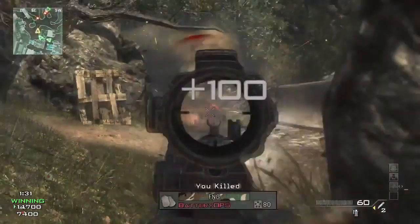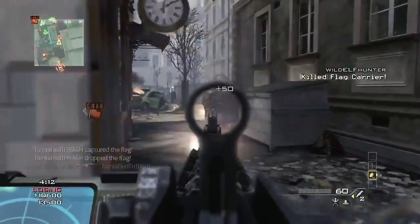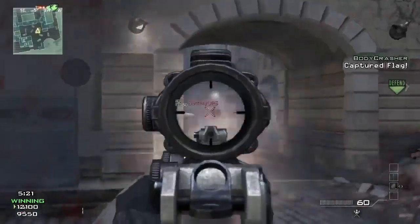Weapon proficiencies are enhancements to your weapon that are geared towards a certain play style. For instance, I can unlock reduced kick, and now when my weapon kicks, it's going to kick less. And maybe that stabilization on firing is what makes me a better player.